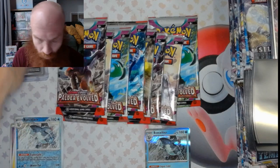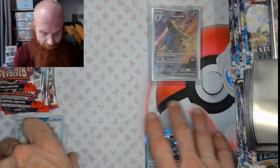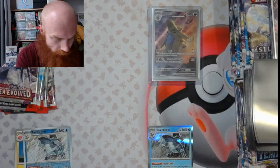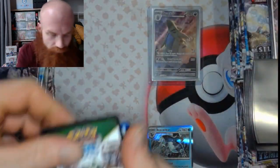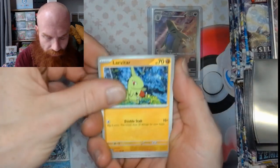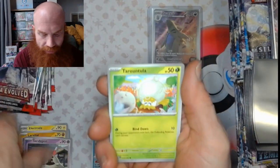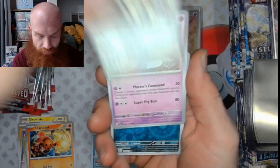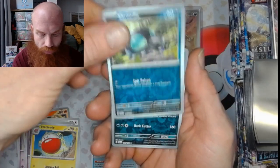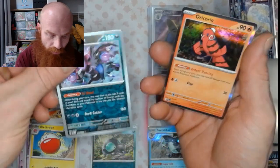Alright, number one done, sliding these over to the side — put our pretty cards there — and on to the next pack. Electric energy: Larvitar, Sandygast, Tarantula, Charcadet, Vigoroth, Orangaroo, Electrode, Shrutal, Hydreigon, and Oricorio.